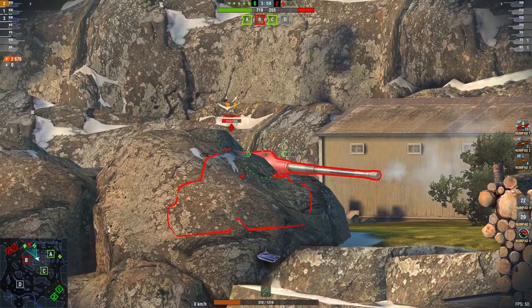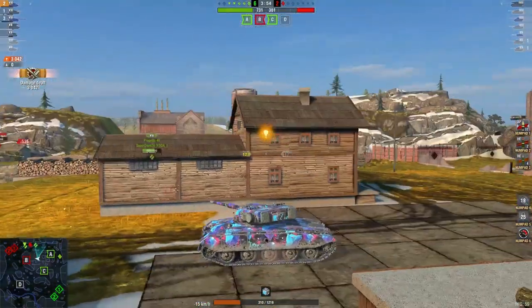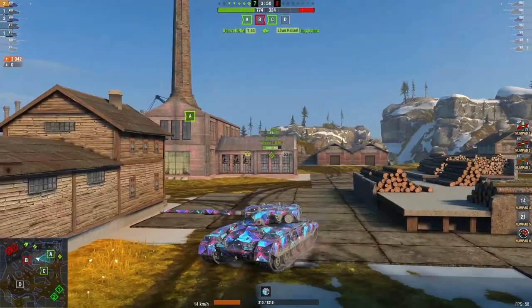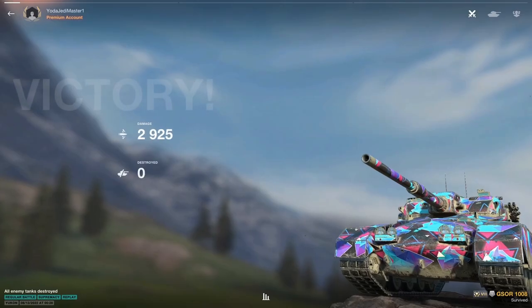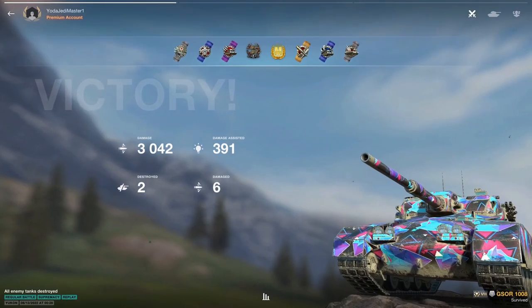Waiting to get a shot in on this tank — there he goes: 3,042 damage and game over. Well played, and thank you again for your replay, my friend. Let's check out the final scores: 3,042 damage, two kills, 391 assisted damage for the golden M.